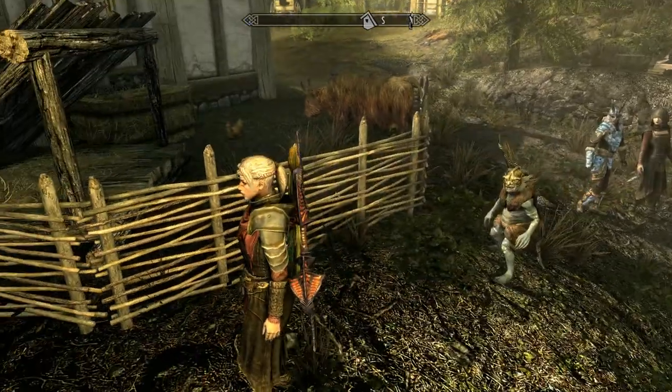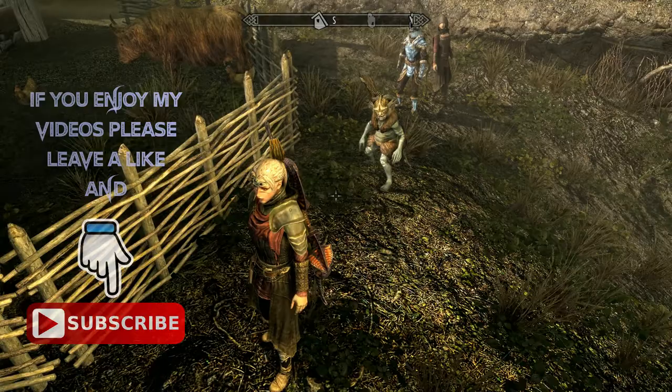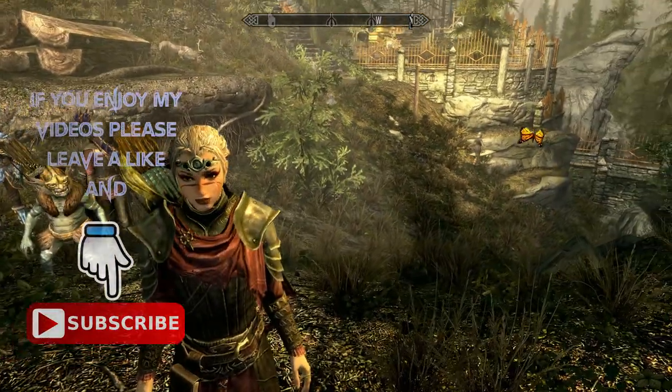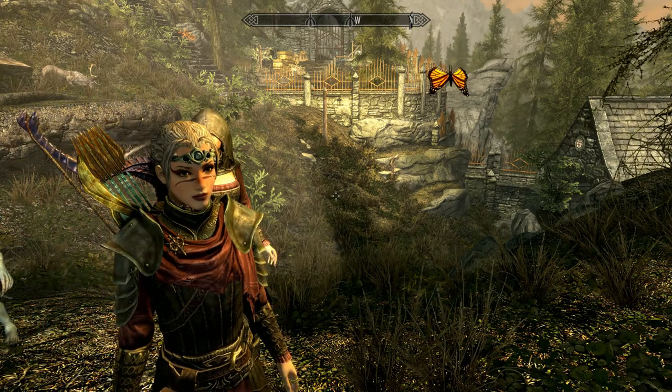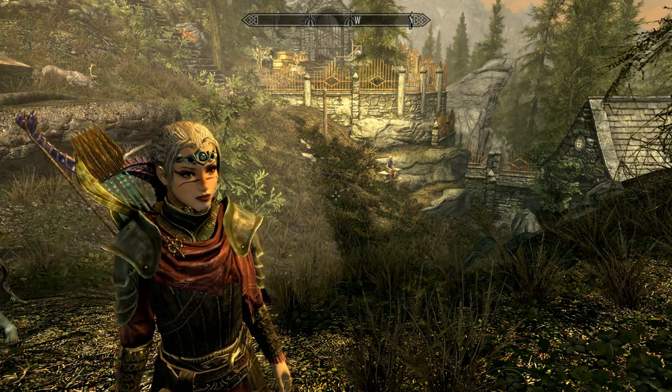Hey, how's it going and welcome back to the channel — Skyrim and the Dawnguard DLC playthrough. I came into Ancestors Glade and read the Elder Scrolls and seen the vision of the cave on the western edge of Skyrim called Darkfall Cave. This appears to be the location of Auriel's Bow and has started the Touch the Sky quest.